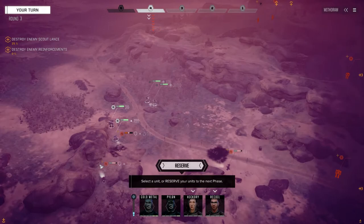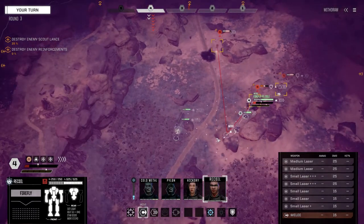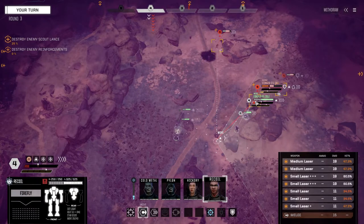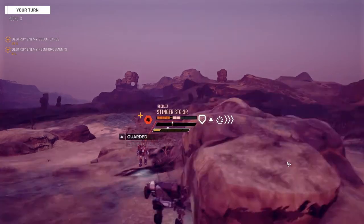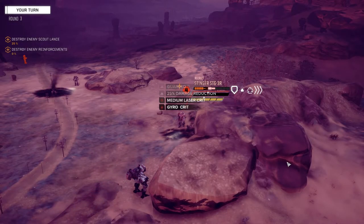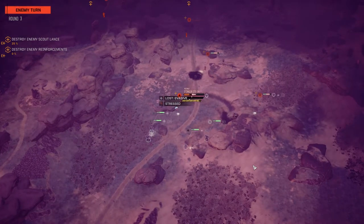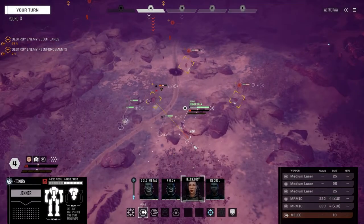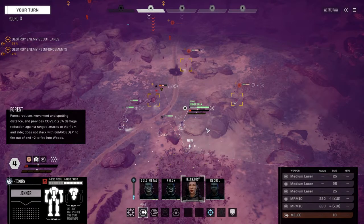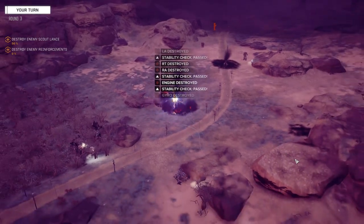These guys are trying to flank so I don't want that. I'm going to finish this Stinger up — I'll back up here, get some chevrons, target this guy, fire everything. He's going to need to move next and just fall over. I mean it was a nice idea but look at him — he's completely on fire. Hickory, this gives us the chance to move back a little bit behind the rocks and unload on this guy. Okay, so that's two down — domination through superior firepower.